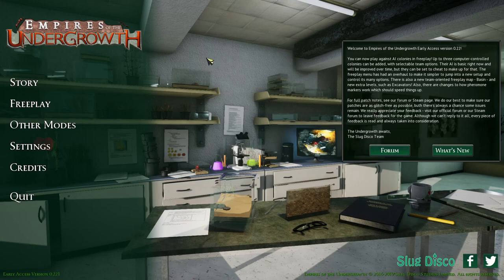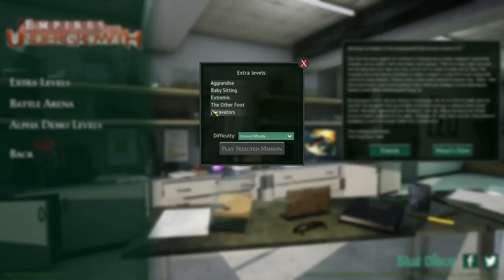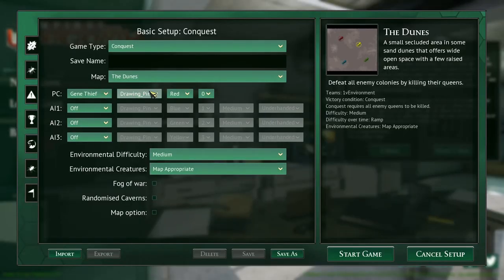Hello, I'm DrawingPin and this is my let's play of Ants: The Undergrowth, where we're playing in the beta branch. We just did the new extra level - the excavators level in the beta branch - which was really good fun. But I think what we're going to have to do is return to our nemesis of free play and the counterpart colony.